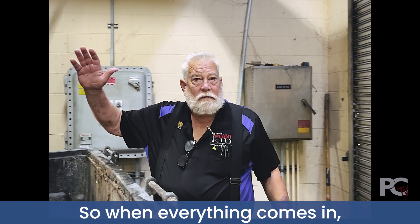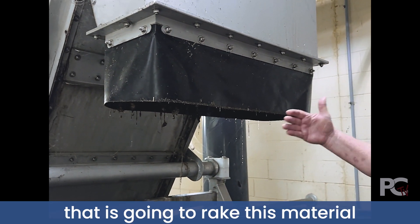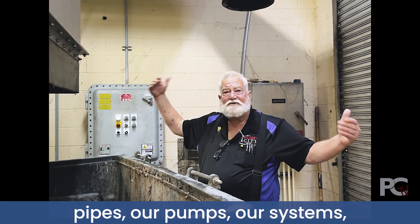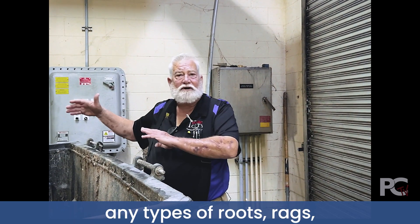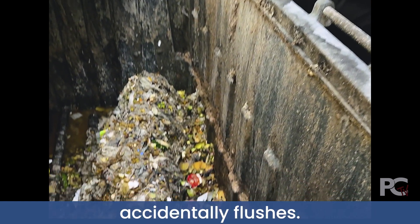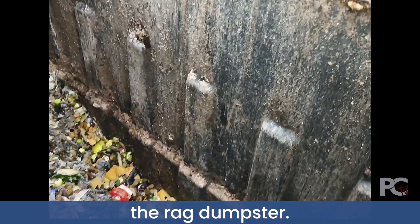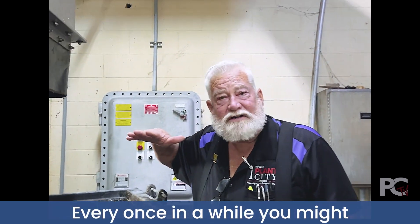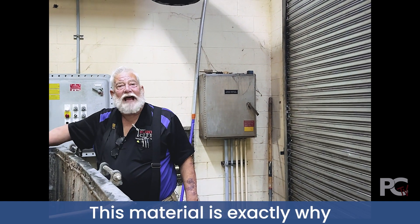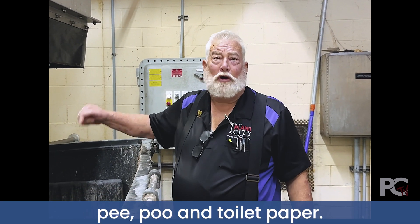When everything comes in, there's an automatic bar screen that is going to rake material out of the flow so that it doesn't get into our pipes, our pumps, our systems — any types of roots, rags, anything that somebody accidentally flushes is all going to come in here. Sometimes it pays to check the rag dumpster; every once in a while you might find a dollar bill or something. This material is exactly why you don't flush anything besides pee, poo, and toilet paper.